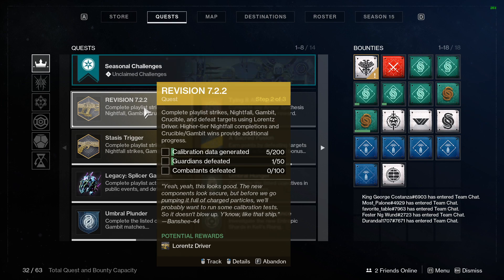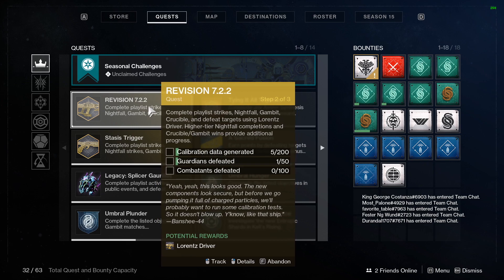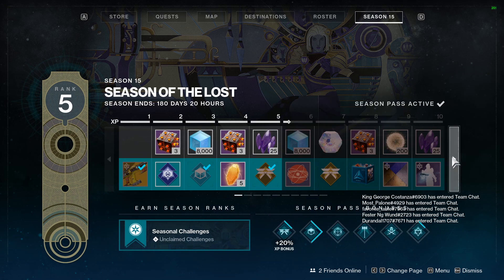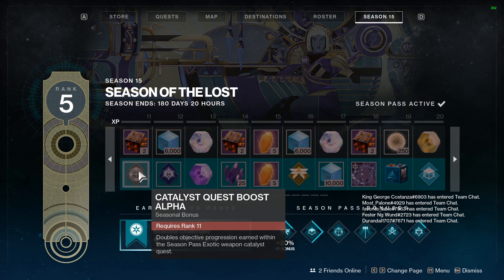It says higher tier Nightfall completions, and Crucible and Gambit wins provide additional progress. Completing one playlist activity — Strike, Nightfall, Gambit, or Crucible — all in regular difficulty, would provide you with one calibration data. Now, how can we boost this? In the Season Pass at rank 11, you can unlock a perk that doubles objective progression earned within the Season Pass exotic weapon quest. So now we go from one per completion to two by default.